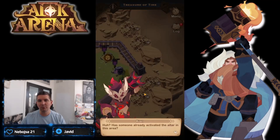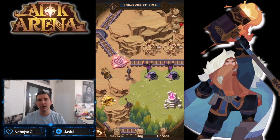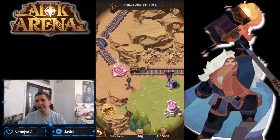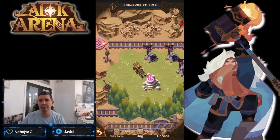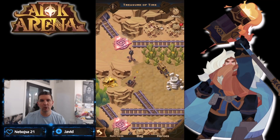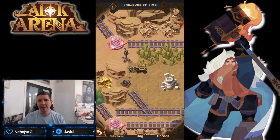We're going to move over to the next point, dispatch the cart, and send it on its way. It gets stopped right here - somebody had already activated the altar in this area. We're going to have to take out a couple of these camps. That one was an Orthos fight, but it did give us access to the time altar. Let's go ahead and use this time altar.